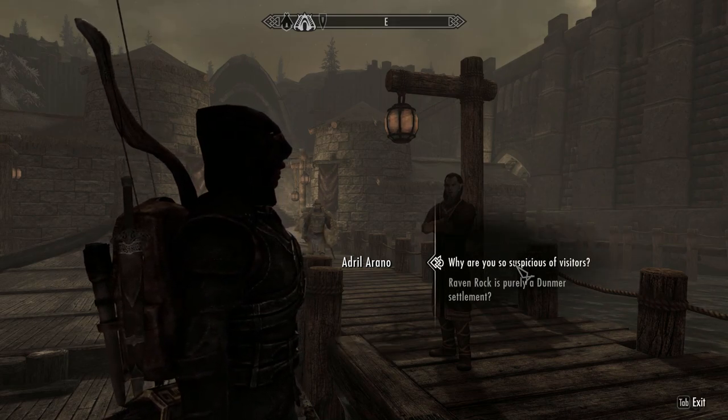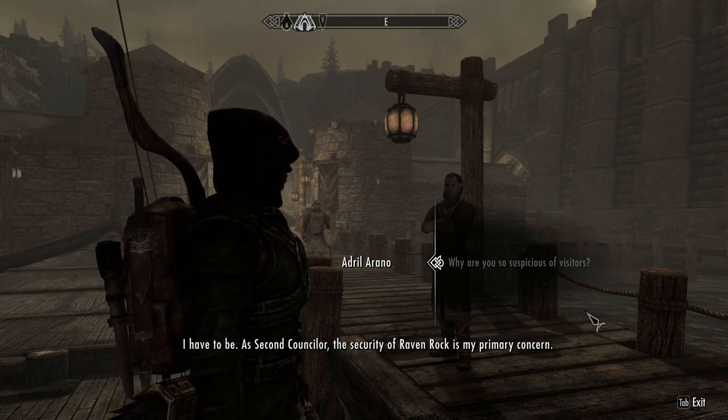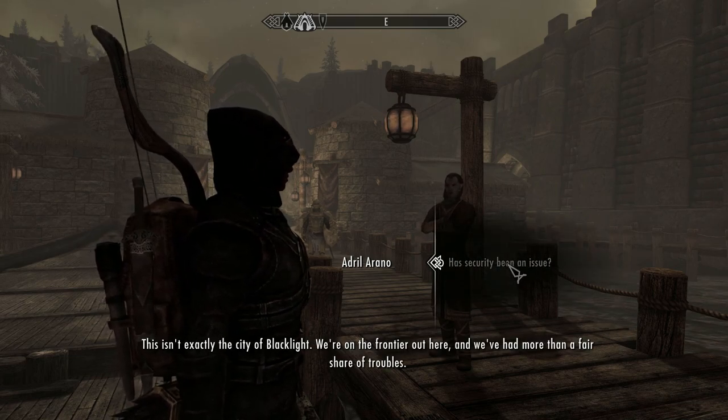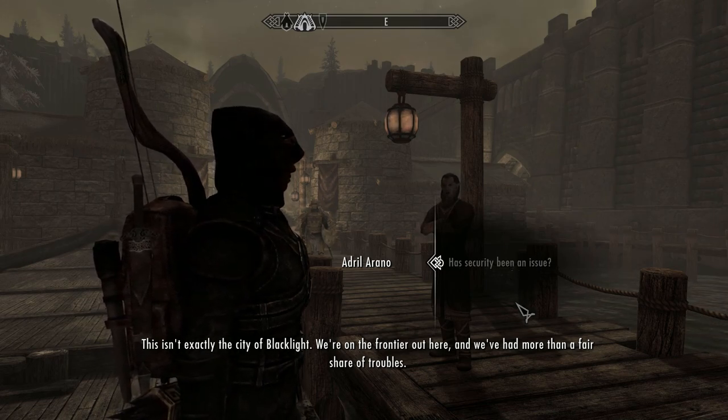You'll need to go through that guard dialogue — you can escape out of it if you want, or take it further, it doesn't matter. The guard explains security of Raven Rock is his primary concern: 'This isn't exactly the city of Blacklight — we're on the frontier and we've had more than a fair share of troubles.'